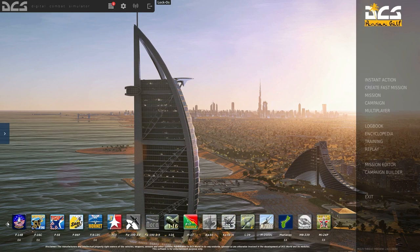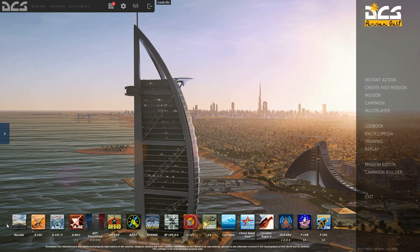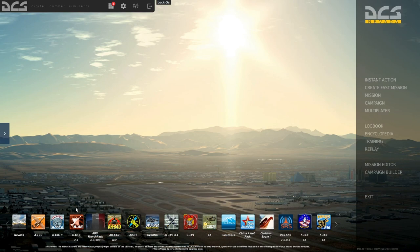There is the Nevada NTTR map — I'd give it a hard pass unless you have a burning passion for it, like you live near the Nevada Test and Training Range, or you want to use the multitude of training campaigns like Red Flag exercises that use this map. It's not entirely useless, but I wouldn't pay full price for it, and I wouldn't make it a high priority. DCS really hasn't put in the same effort updating this map as it has the Caucasus.